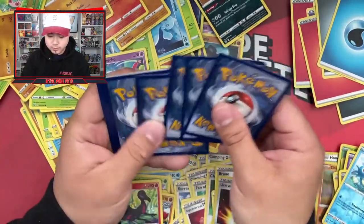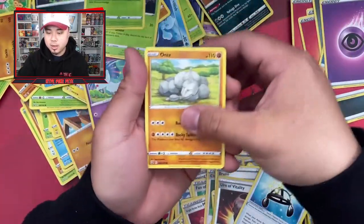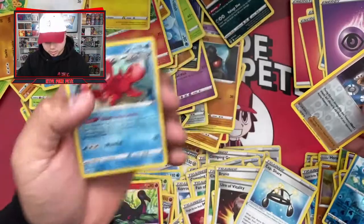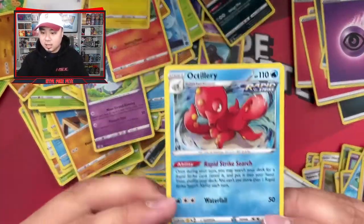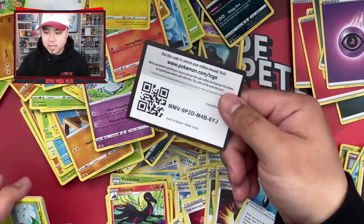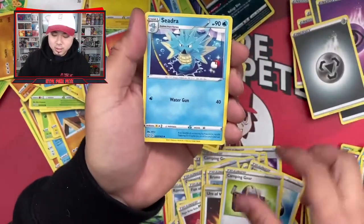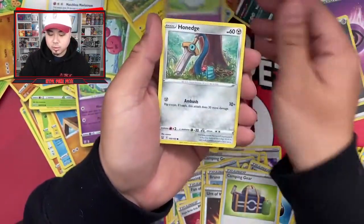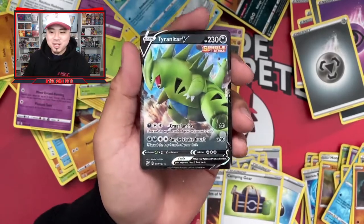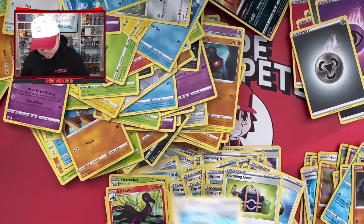Pack thirty-one: psychic energy, Charcoal, Morepeko, Durant, Bellsprout, Onix, Sizzlipede, Jangmo-o, Phoebe — and an Arcanine holo. At least it's a holo so that's not too bad. I'm so sad we haven't gotten the cards we wanted yet. Pack thirty-two: energy, Camping Gear, Cedra, Scroll — Patch Rooster, Kramiko, Honedge — and a Tyranitar! But not the alternate art, just a Tyranitar single strike full art. Still pretty cool.